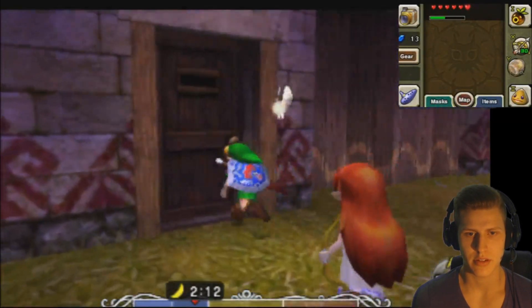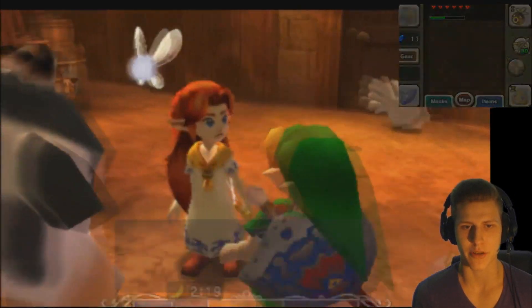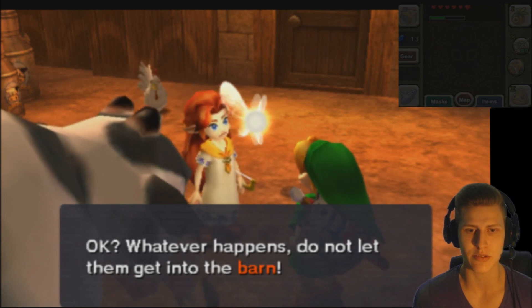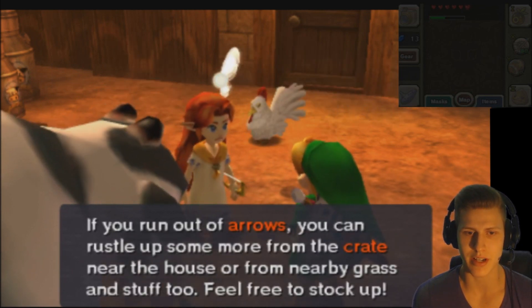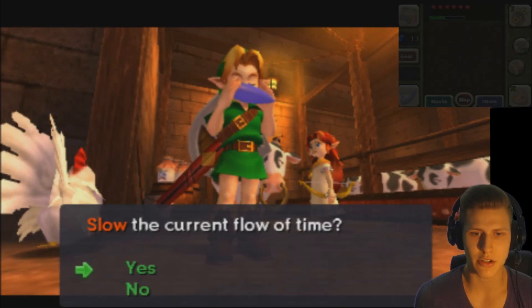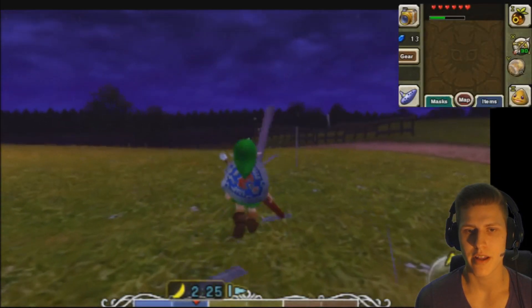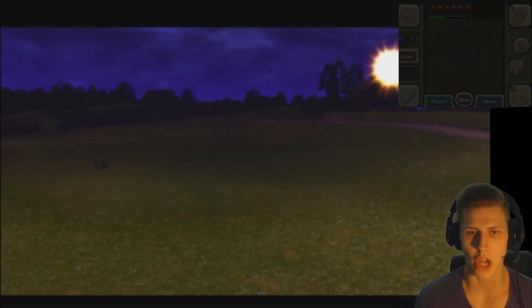Here she comes! You said 2 a.m. — look at that clock. It's almost time to take care of things outside, Grasshopper. 'If you have a map, watch it carefully. Whatever happens, do not let them get into the barn.' I forgot to buy a map, never mind. 'They will come from behind the barn too, so watch out. If you run out of arrows, rustle up some from the crate near the house or from nearby grass.' We're going to make the time a little slower — these alien ghosts are also getting a little bit slower, which is good for us.